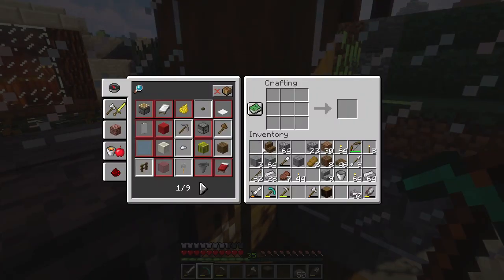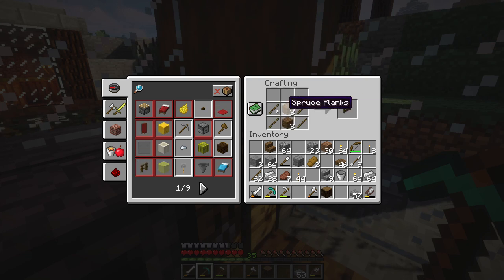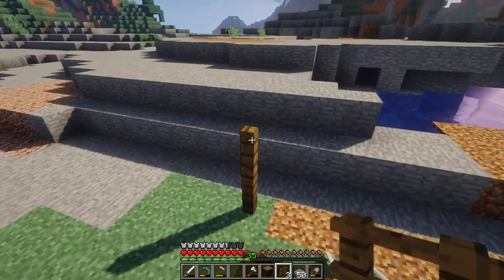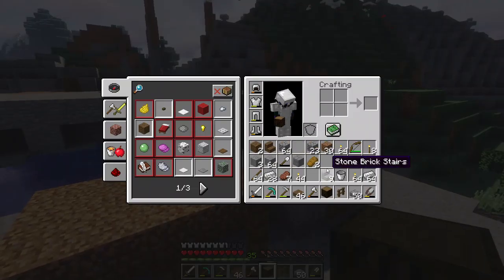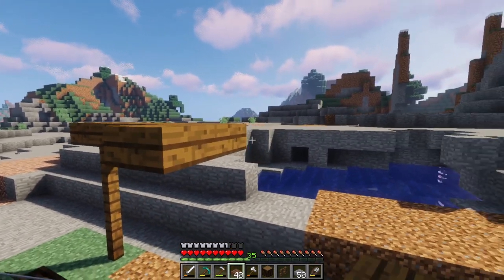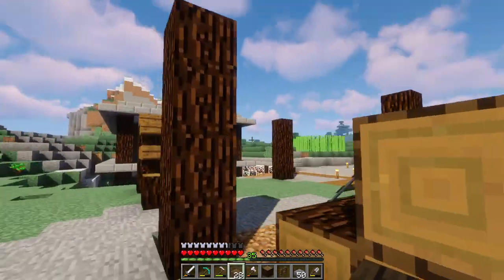So two more. There we go. Okay, let's try that again. We're going to place that there, that there. And then we're going to use the spruce slabs that I've collected and place one there, place one there. I'll finish that later when I have the house more constructed.